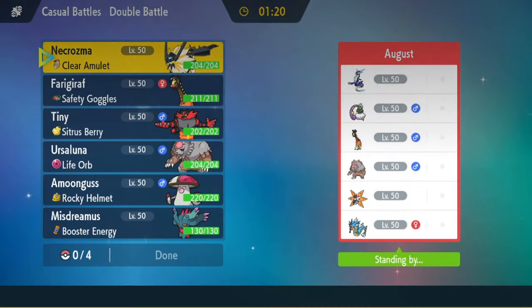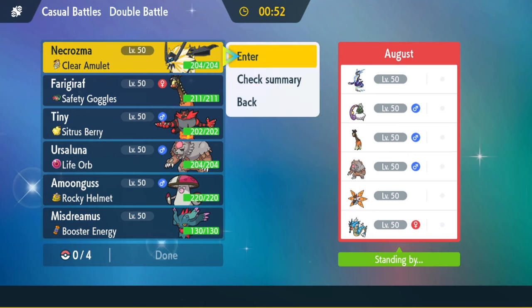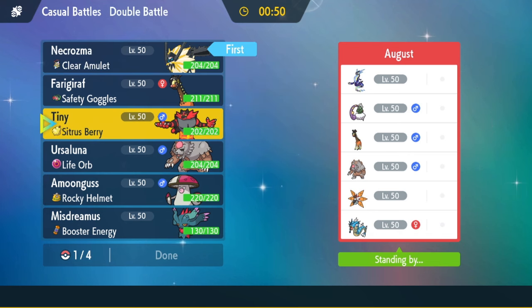Alright, we're going against a Miraidon team. This team looks really familiar — I don't know if this is somebody's rental code or something. Miraidon, Tornadus, Froslass, Blood Moon, Iron Moth, and Gyarados. One good thing is Necrozma is Tera Grass for Miraidon, so it should be able to do a ton of damage to it.